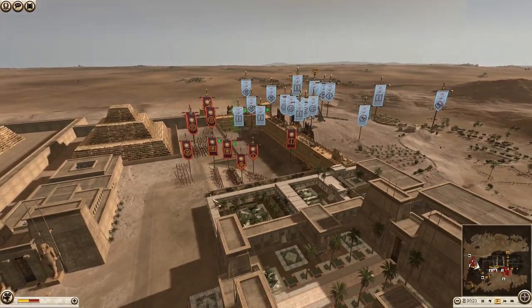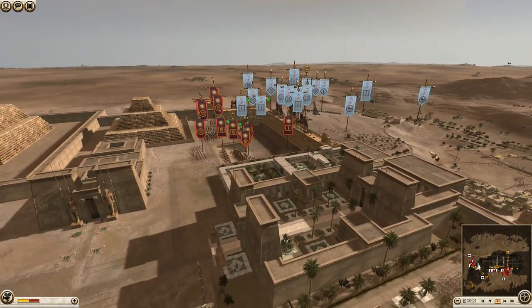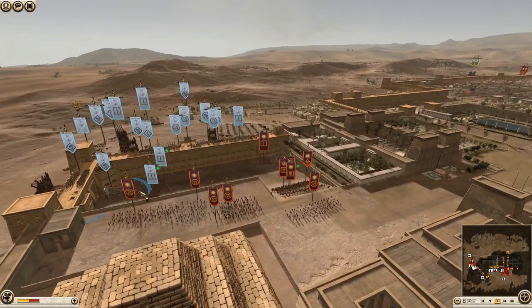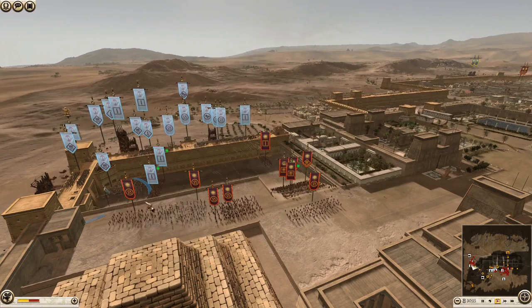Or you could just retreat and put swords here instead and bring your pikes to bear later when needed. Because this is kind of a good spot — let them have this area if necessary, this is fine. Just make it a kill zone with these archers.